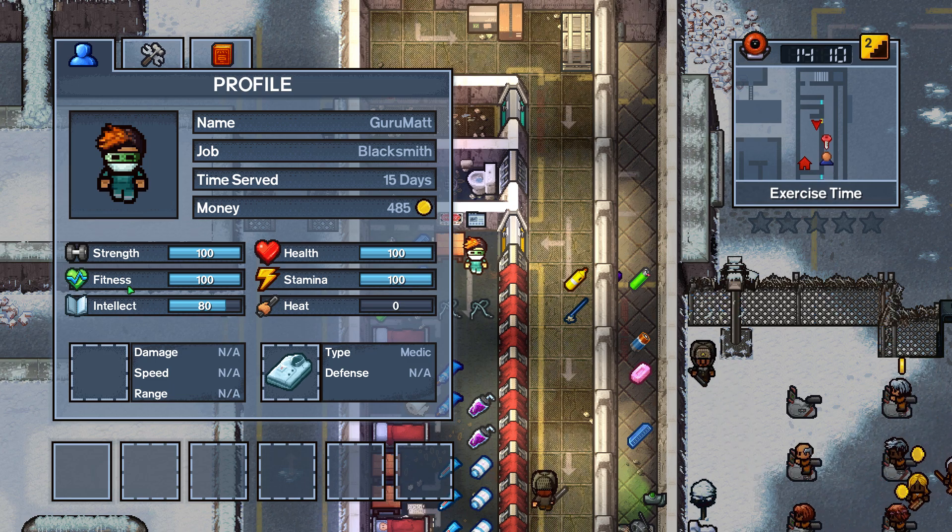Fitness actually determines how fast you swing. This means that weapons with a medium swing — if you have like 30 fitness, which is what you start with — it takes 2 seconds between attacks. But if you get this all the way up to 100, it only takes 1 second.